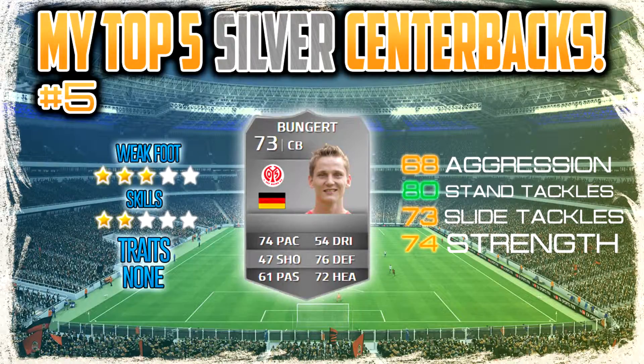At number 5 we have Bunger, the German centerback in the Bundesliga. He's got a 3-star weak foot, 2-star skills, no traits, with 80 standing tackles being his highlight stat, along with 74 strength and 73 sliding tackle — really good stats. I used him in many of my silver teams and it was great. He's a really good player.